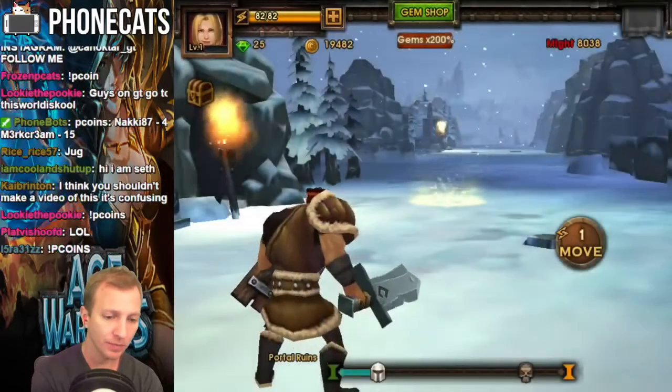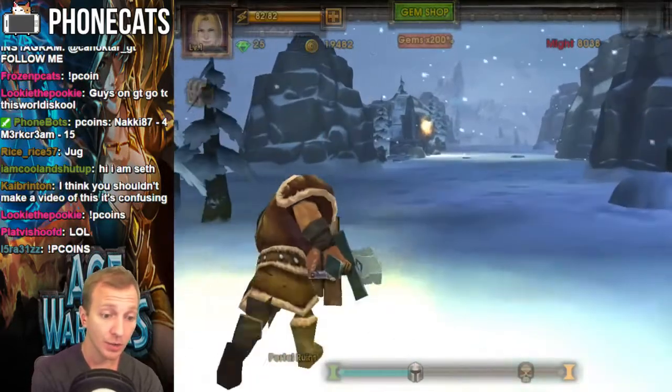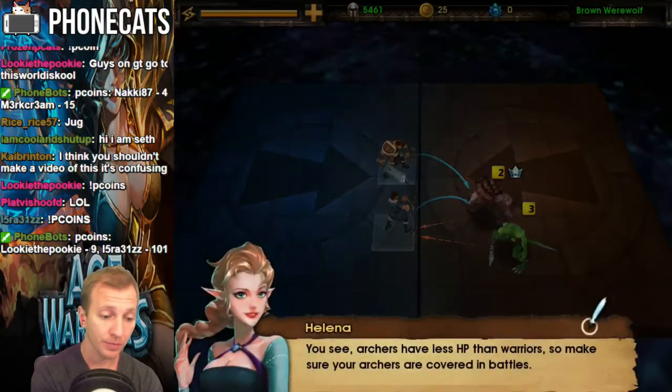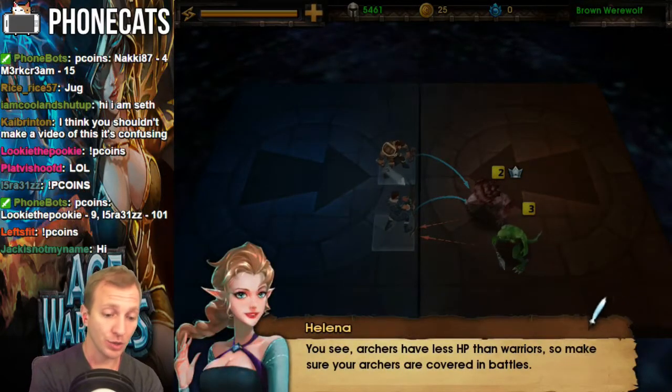So the bar at the top left is my energy. Everything costs energy. We'll attack this brown werewolf. Archers have less HP than warriors, so make sure your archers are covered in battle.